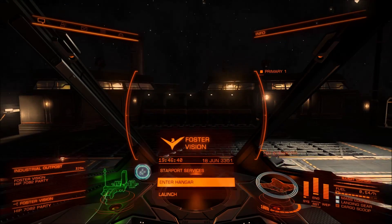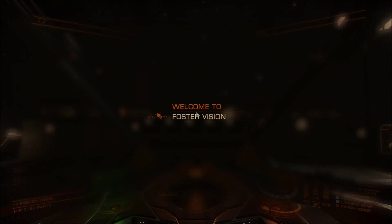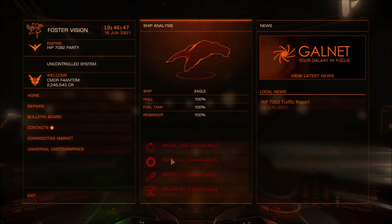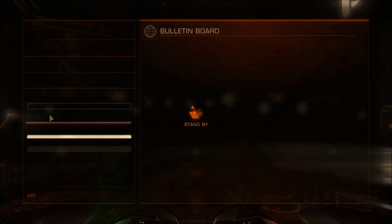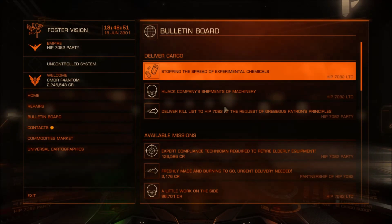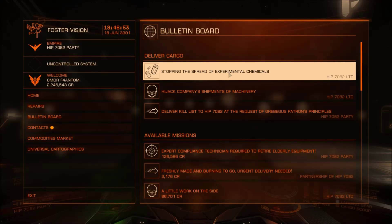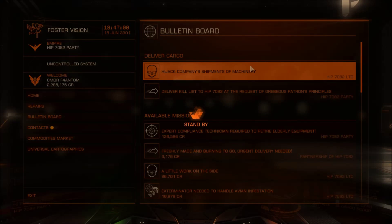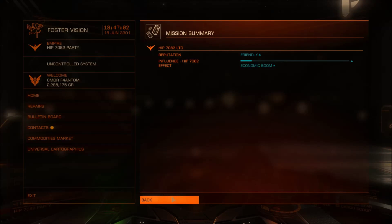Docking successful. Engines disengaged. Always remember to refuel in these small ships. Let's cash this in. Deliver cargo. So that right there was worth the price of this ship with nothing in it. So that's pretty good.